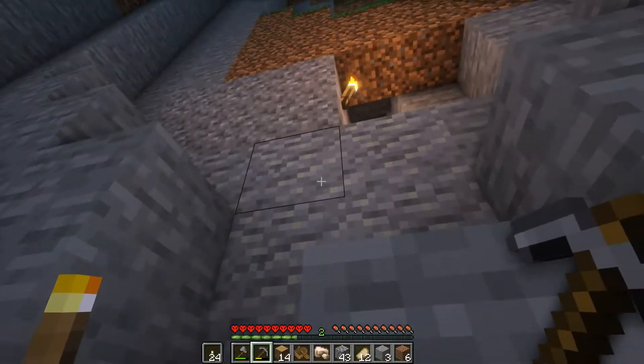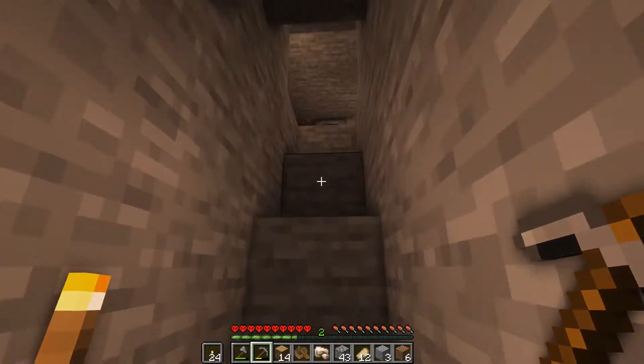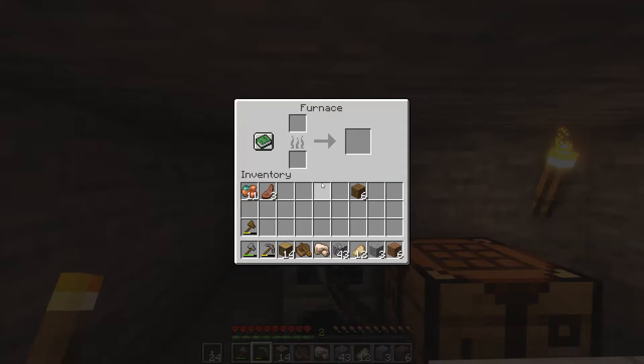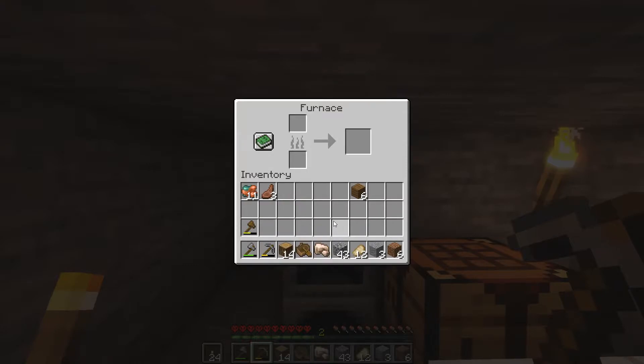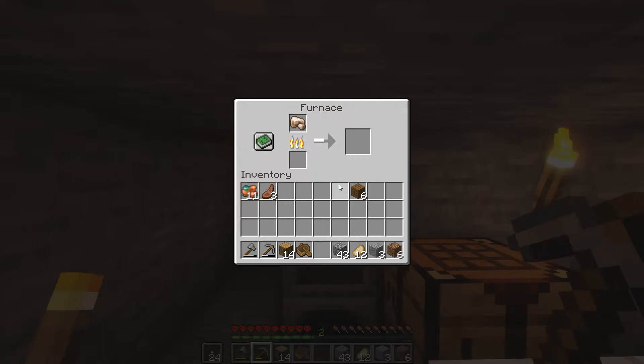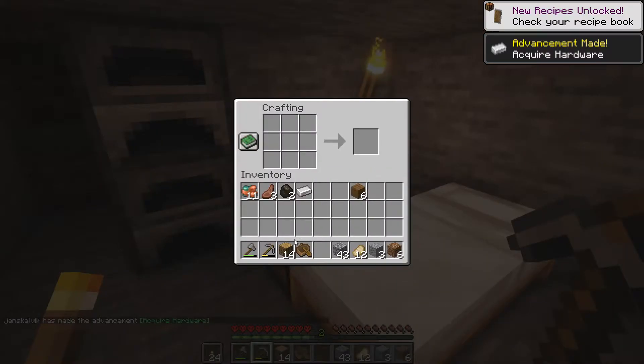Let us make a chest and then leave some of the stuff behind. We bring food. I should probably use that one to smelt stuff — let's do that with the iron. Will that last long enough? Don't know, it probably won't — oh, it did! Now let us create a chest.